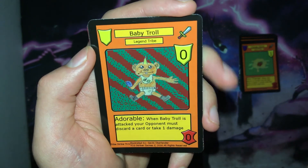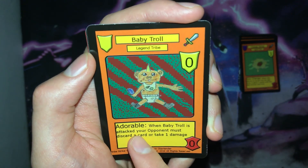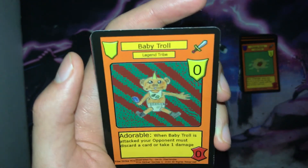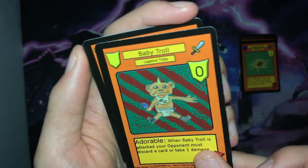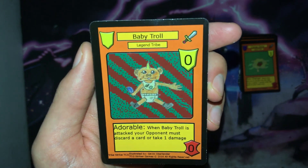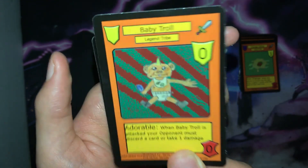Now we're moving on to our rares. The first rare is Baby Troll — it is a rank zero warrior with zero power and the Adorable ability: when Baby Troll is attacked, your opponent must discard a card or take one damage. Again, it's a really good defensive card. Set two is really a defensive and draw power set for the Legend Tribe, because they got some good beat-down cards in set one, and these cards will just help with consistency and staying alive.